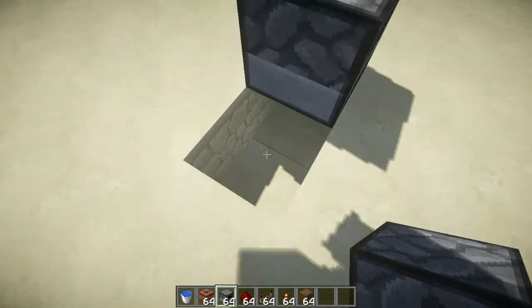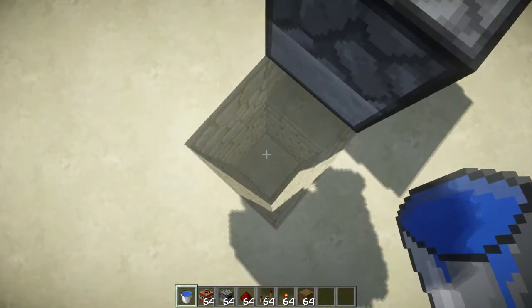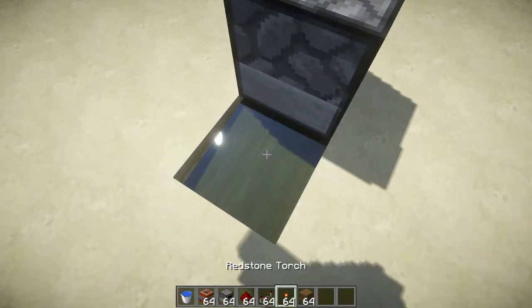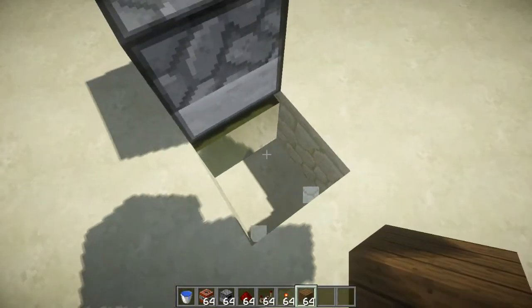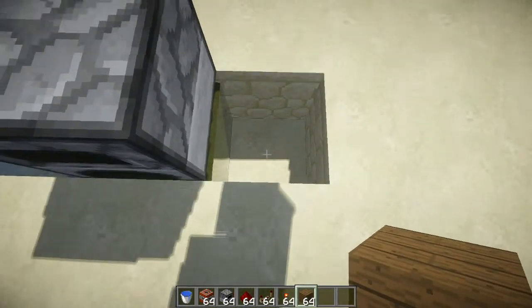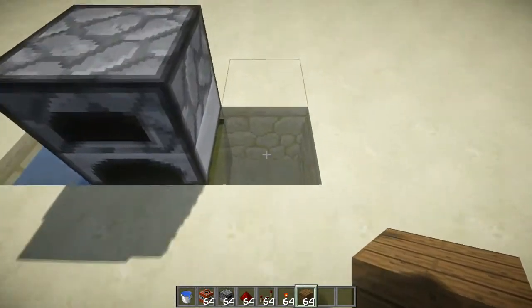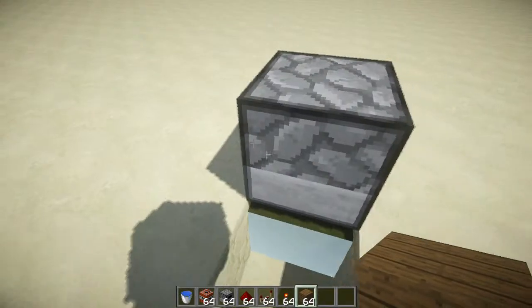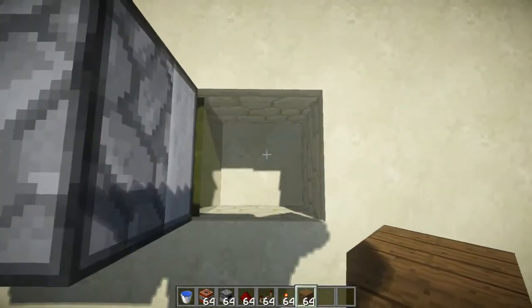Break one block down, then break more blocks down — you can make it as long as you want to create a waterfall-type channel. Place the water and you'll see it currently flows over here. When you break this block, the water won't come here. Remember: when making the TNT trap, don't place a block over here or it will cause the water to stay flowing there and not come over here.